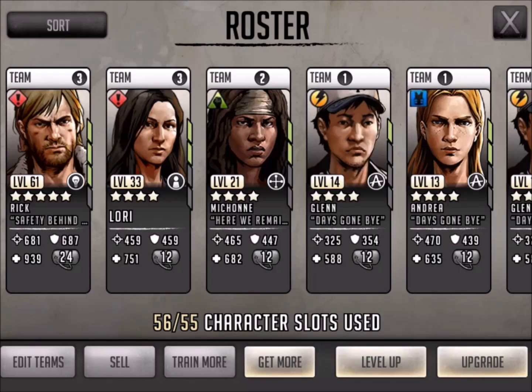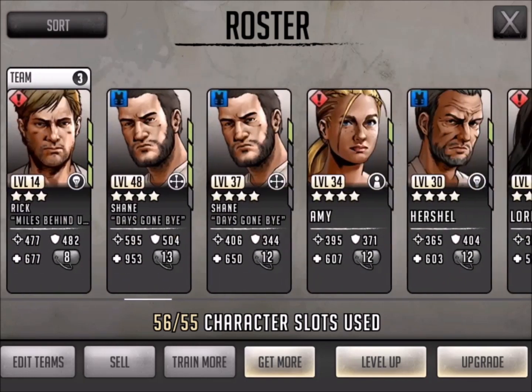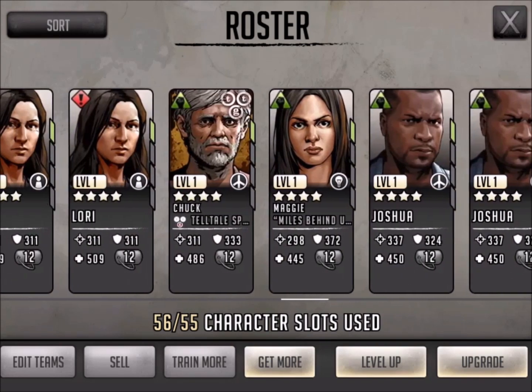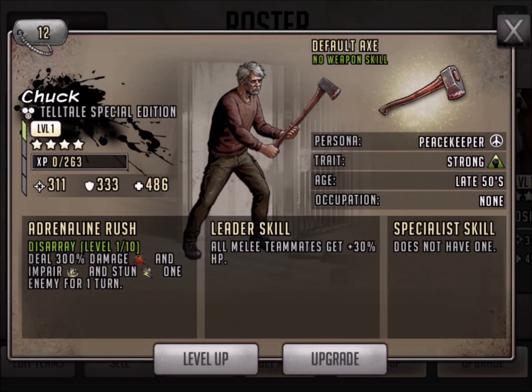Hi everyone, this is Killshot from 9to9gaming. I want to do a video for The Walking Dead Road to Survival - this is called the Elite Four Star Chuck Special Edition card. We're going to take a look at the four star Chuck that we just got in the roadmap mission, the Telltale Act 2 stage number eight, which was all zombies, and we'll take a quick look at some of his abilities.